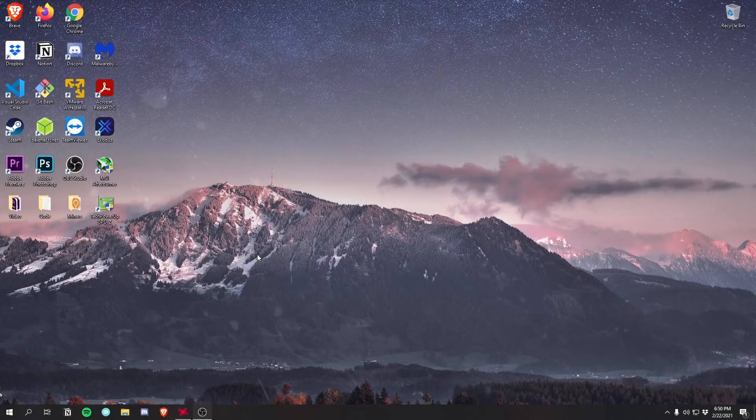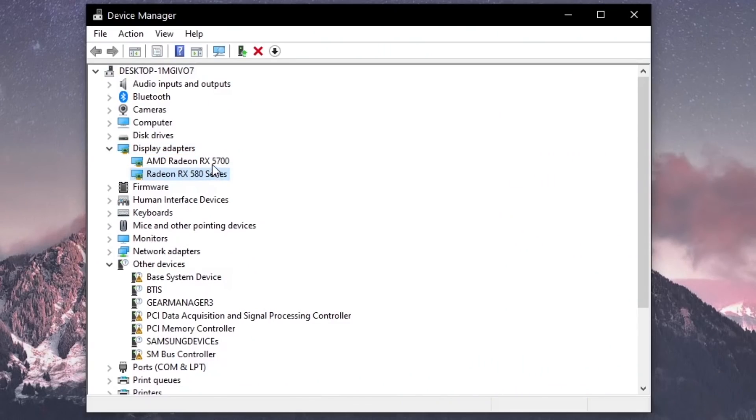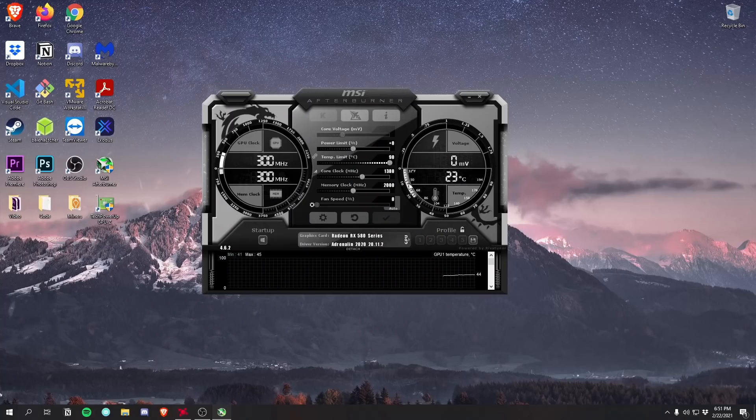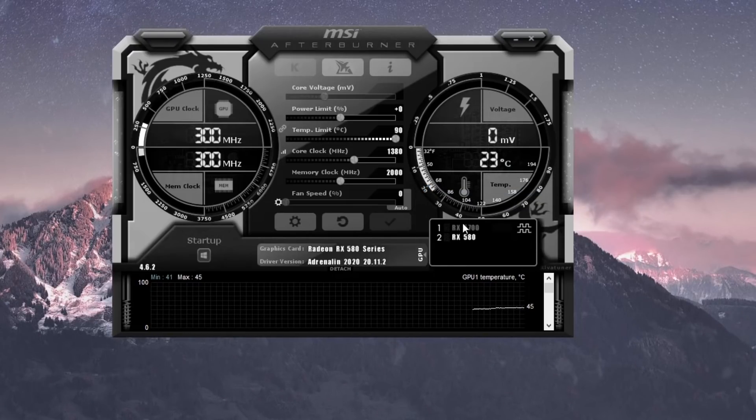After you have the two GPUs plugged into the computer, the first thing you want to do is go to Device Manager. Under Display Adapters, make sure both cards are showing. Here I can see the RX 5700 as well as the RX 580. Now that I've confirmed it's working, I can open up MSI Afterburner and clicking the GPU icon I can see both GPUs showing there as well.